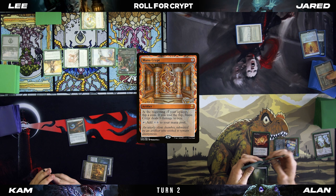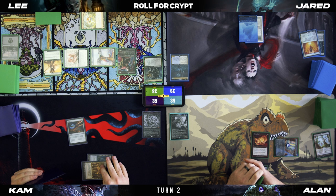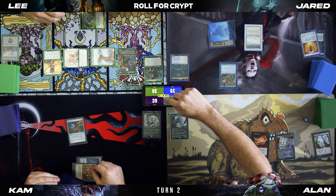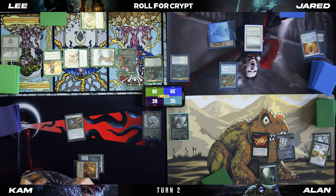Tap the Mana Crypt and the Island for Arcane Laboratory. Untap — Crypt trigger. I'll have to take damage, that's a five. Draw. I'll play a Windswept Heath, crack it, and go get a Breeding Pool. Have it enter tapped. I think I'm going to end it there.